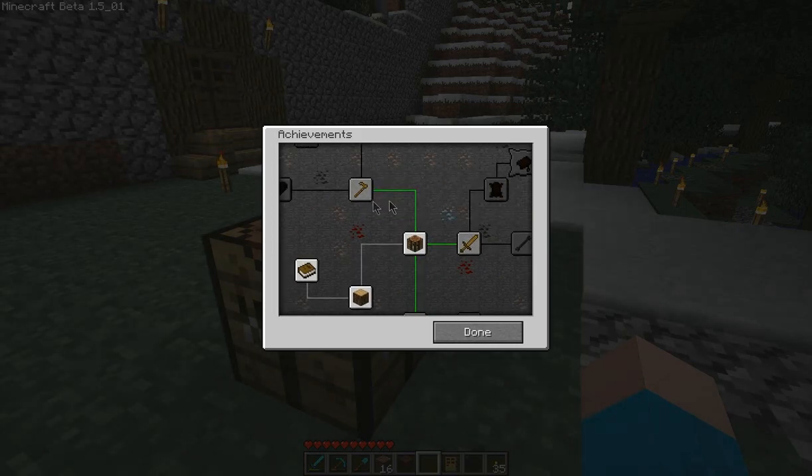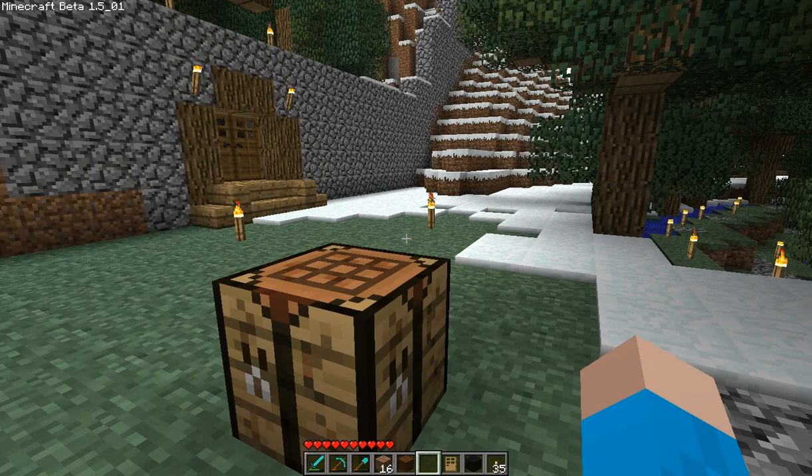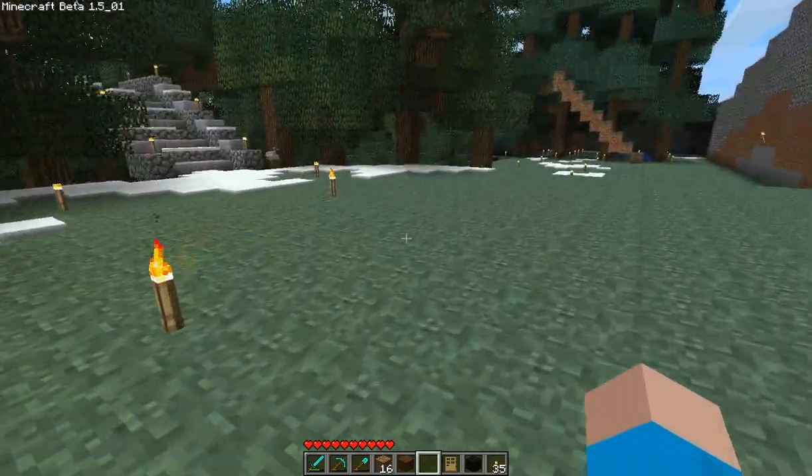I'm not really going to bother to go and do these because I've already done all this stuff before. There's no point in me doing it again. Plus, the patcher I'm using to patch the HD texture pack has this weird thing where it resets your achievement count. Not sure how to fix that.